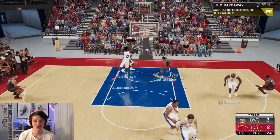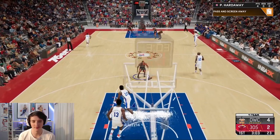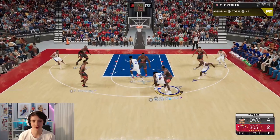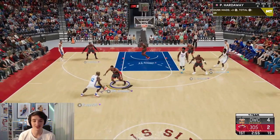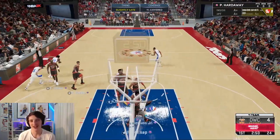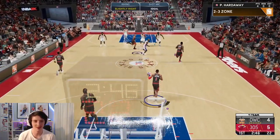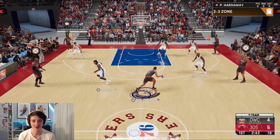He gets the step in transition and we slam it home with the one-hand slam with Penny. Four of our four points with Penny — I do like him quite a bit. The only thing that's frustrating me is that everyone's starting to get really good cards, so defense is becoming a lot easier for people to off-ball. That is something I have to take into consideration — people are going to off-ball and the Hall of Fame Clamps plus 90+ perimeter defense will really come into show here.